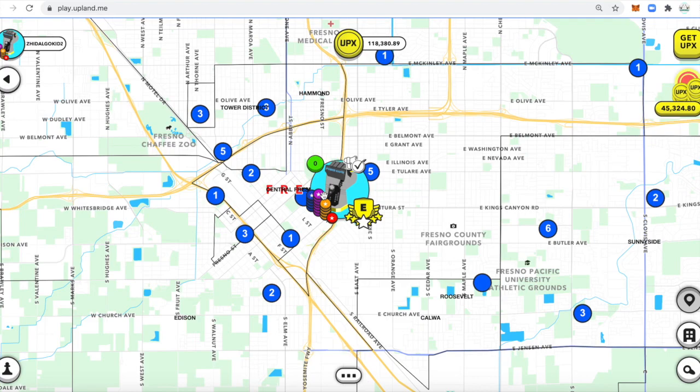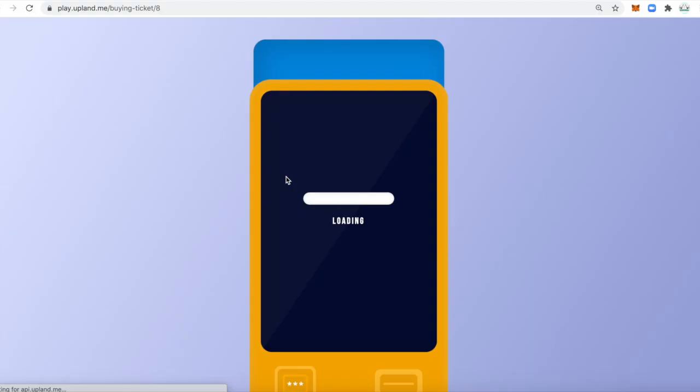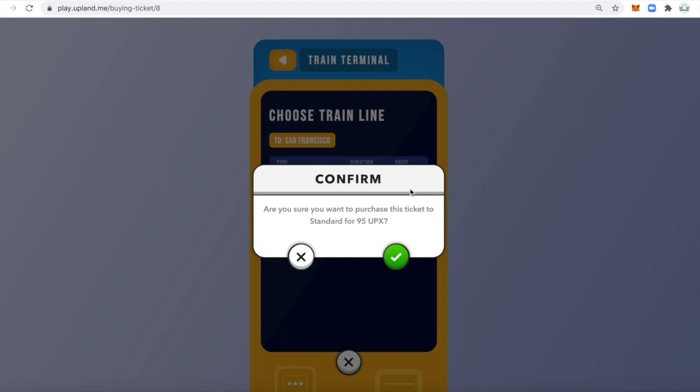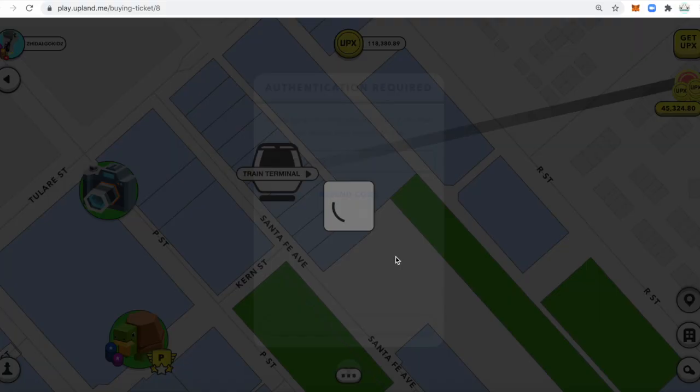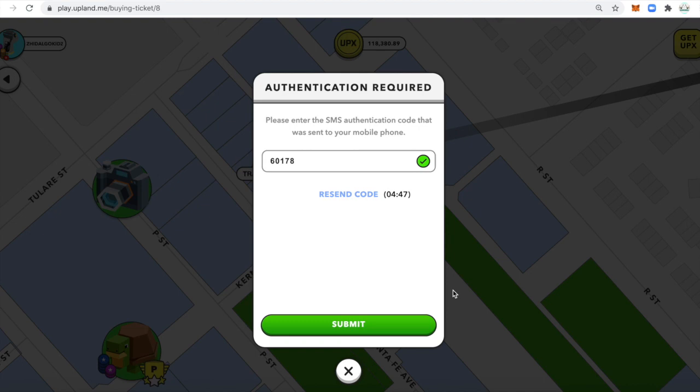To go back, you want to zoom in — either if you have a property around the train terminals, or if you just want to click on a terminal. If your Explorer is within range, you'll see the terminal — click San Francisco, 25-minute duration, click 95 UPX for your ticket. If you have two-factor authentication, I highly recommend you turn it on so that your account is safe.